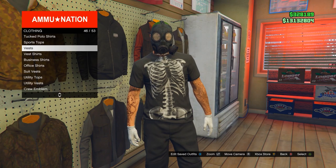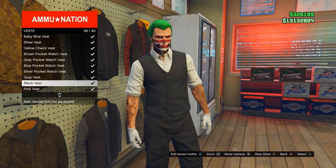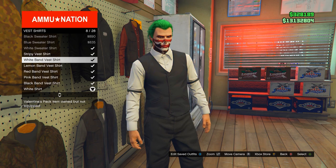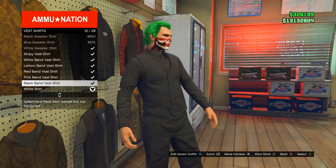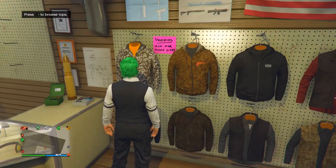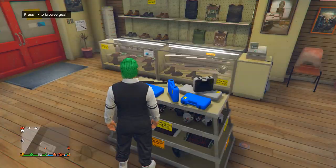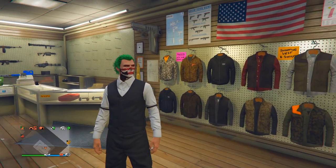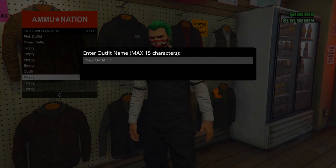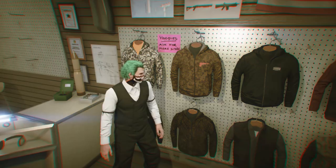Once you're back in Online in a new session, come over to Tops and then Vests, and put on the black vest — that's number 38. Once you have it on, come over to Vest Shirts and put on the white band vest shirt, or if you want a full black outfit put on the black one. Next, come over to the middle table and make sure you own one of the three earpieces — it doesn't matter which one, just pick one. Make sure you save this outfit right next to the one we made at the clothing store — save it to the next slot, which is number two for me.